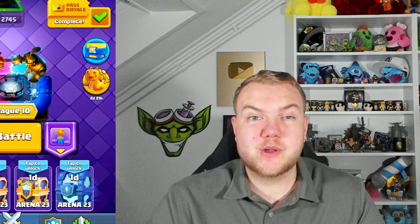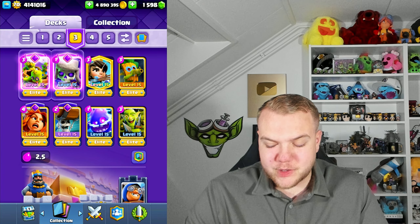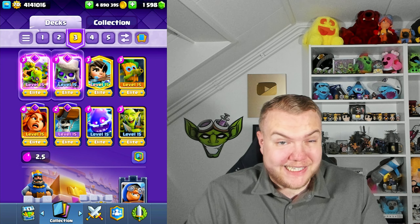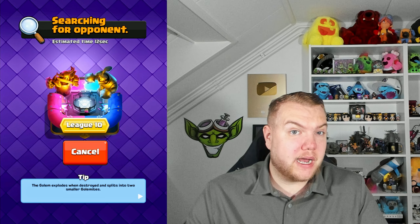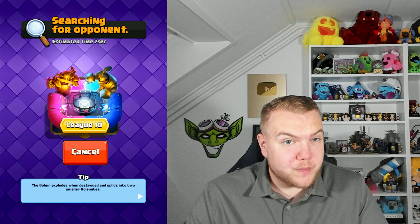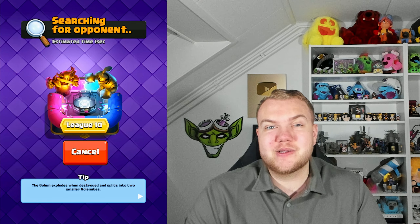Yo, what's up guys, Sage Gogolan here back with a new episode. Today we're going to be playing with this really fast 2.5 average elixir cost log bait cycle deck. No small spell, no big spell, but this deck is working pretty well. I've seen quite a lot of people high on the top leaderboard with it, and I'm a big fan of log bait.